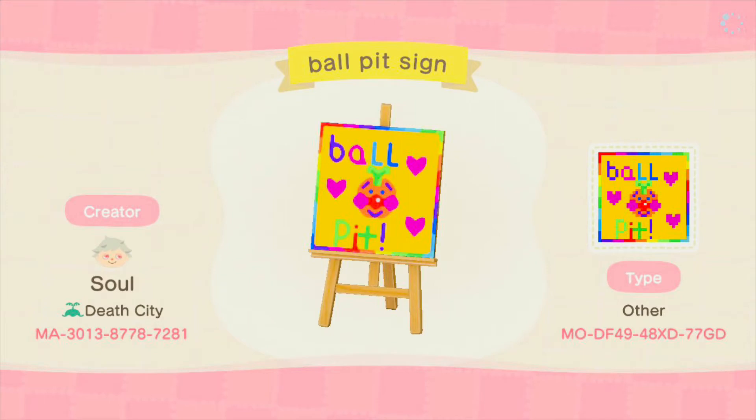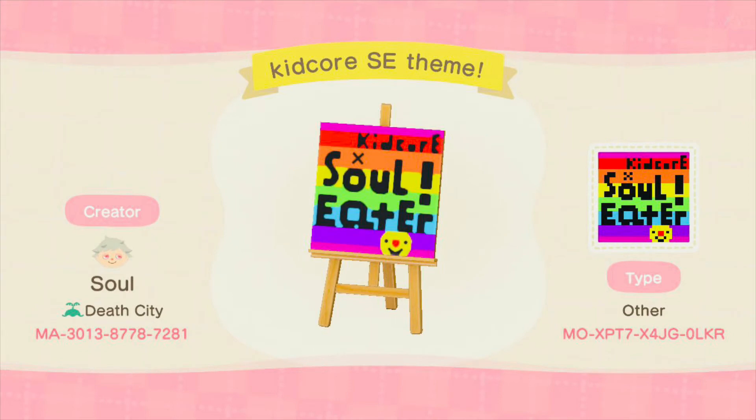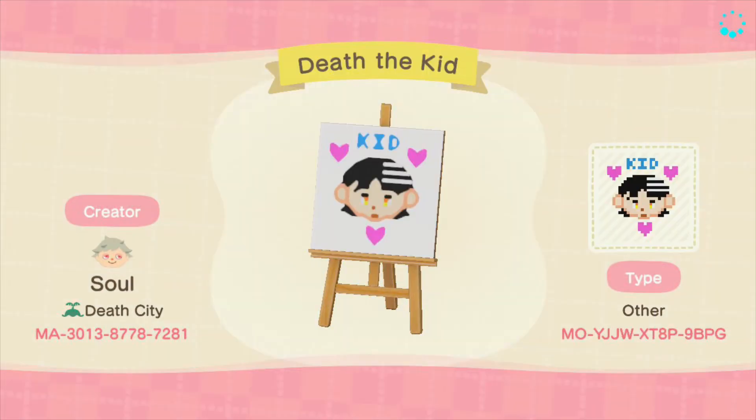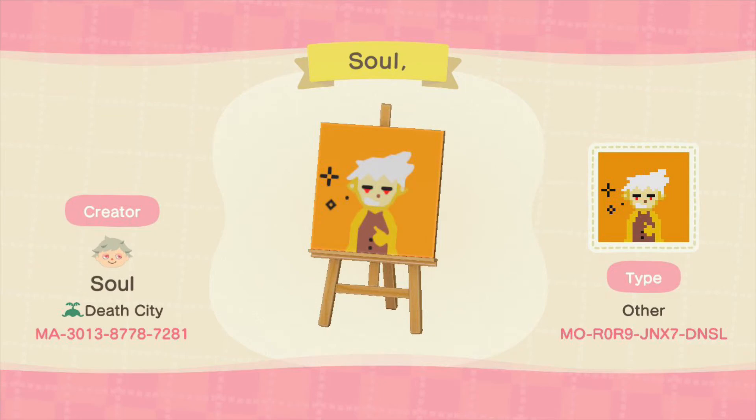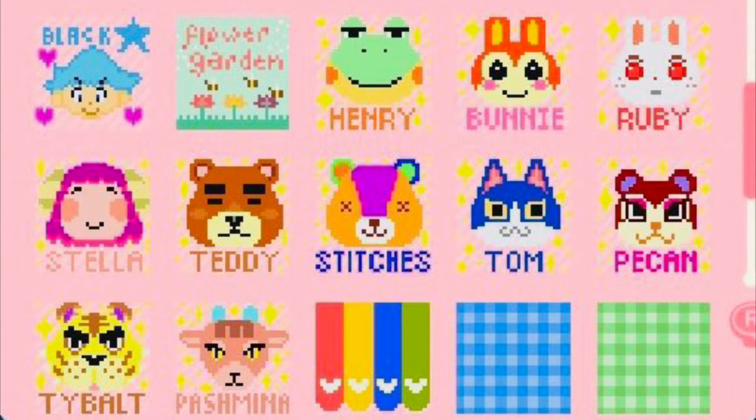I made a sign for the ball pit — you can see it here. I also added a sign with a basic description of my island's aesthetic: kid-core x Soul Eater. Here are some character icons I made: Kid, Maka, Black Star, and I think I made a small Soul too, though he isn't very similar to the others in style. I plan on making more icons for all the characters. These villager icons are placed on plain wooden shop signs around the island.